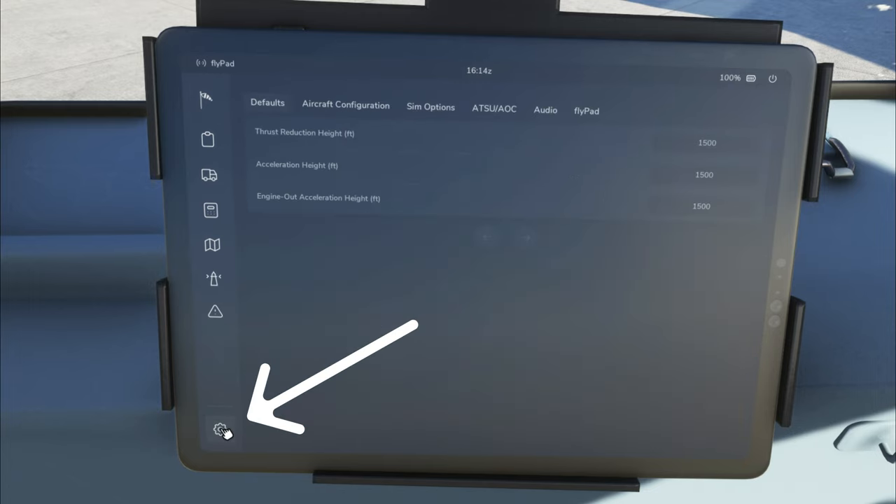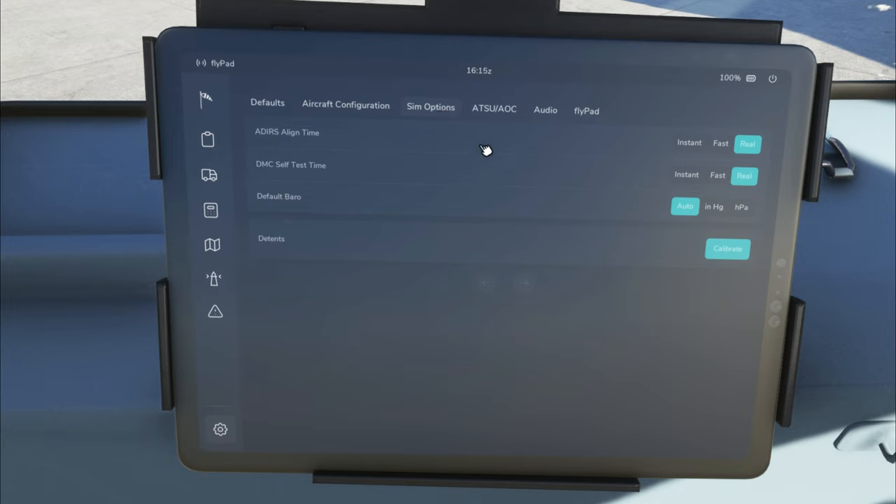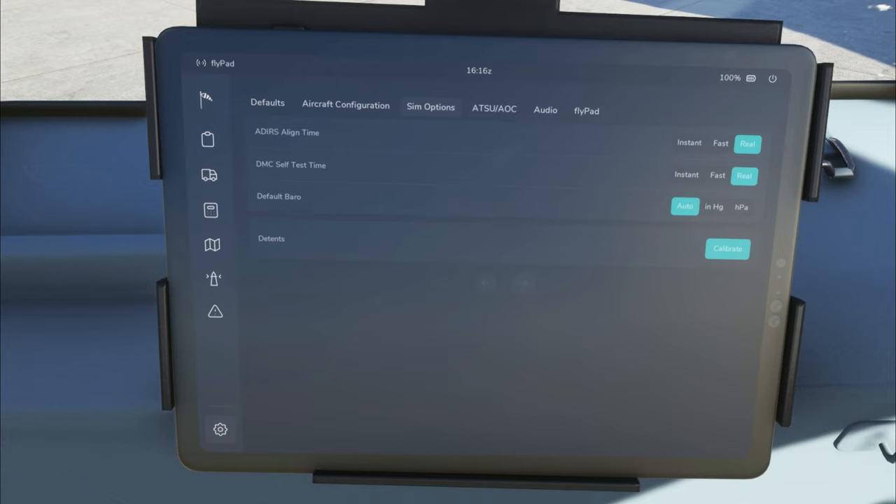If it's your first time in the aircraft, there are a couple things to set up first. In the lower left corner, hit the Settings button. In the aircraft configuration menu, we have weight units — set those for your region — as well as options for pack signs. Over in the Sim Options, these are the most important: you can set your IRS align time, DMC self-test time, and throttle quadrant detents. If you just want to get up and running quickly, I recommend setting the IRS to Instant Mode.